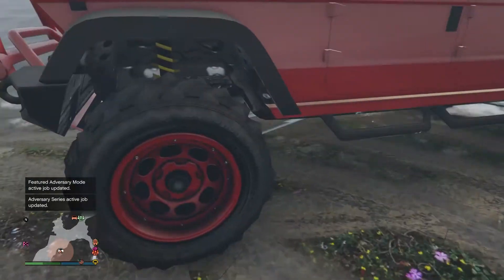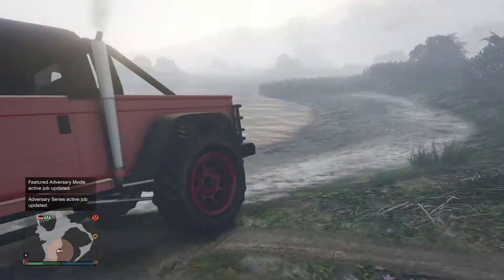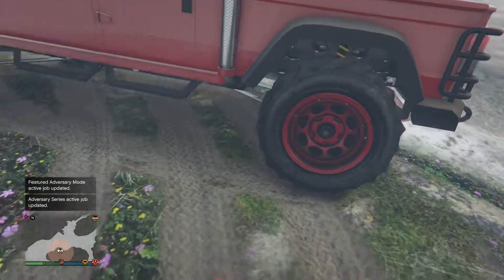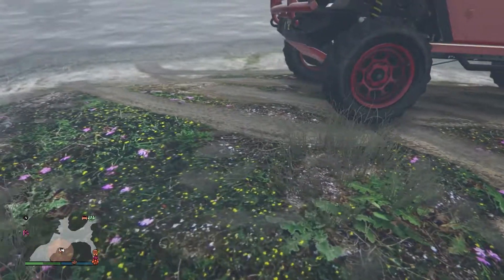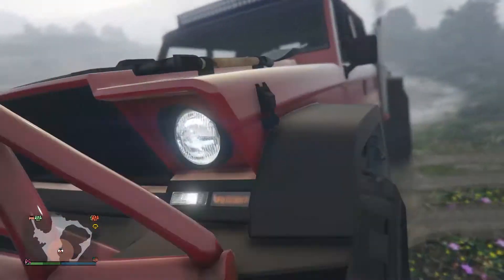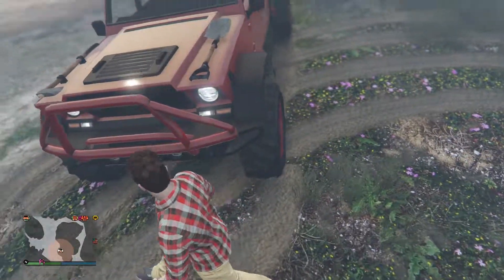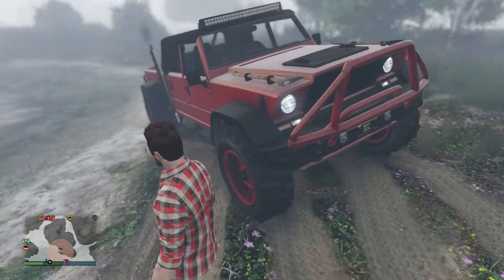I ended up changing out the wheels on it and these are the closest ones I could find. I really do like the wheels that come on it, but you just can't change the color of them, which killed me. So I either need red or black to finish this off with. And the hood — it's got the shovel and the axe on it. I thought that one looked pretty cool, so I went with it.